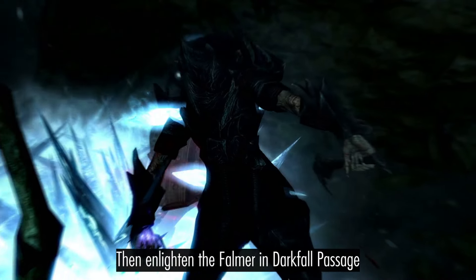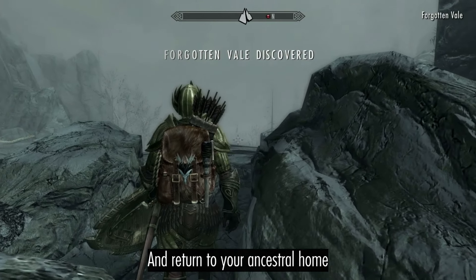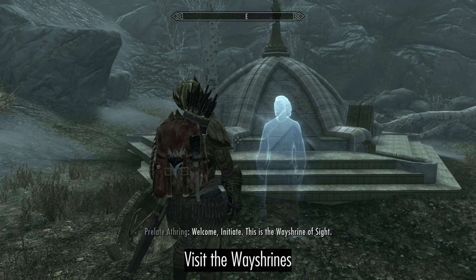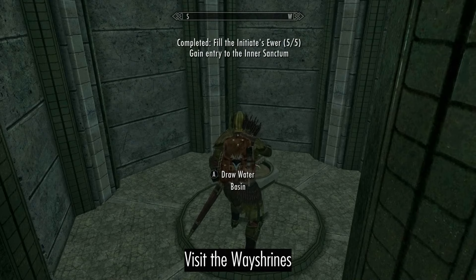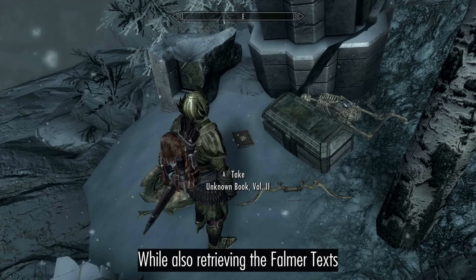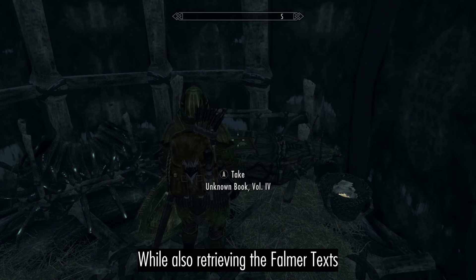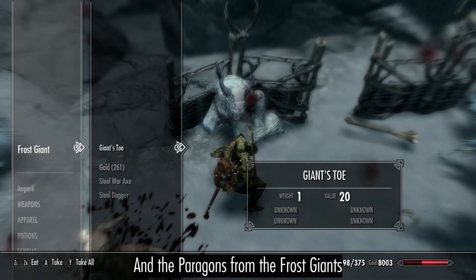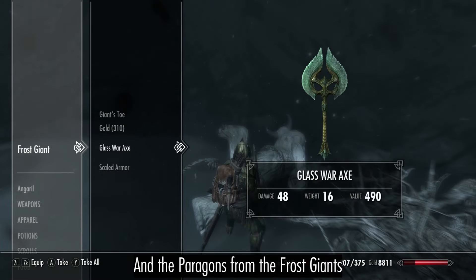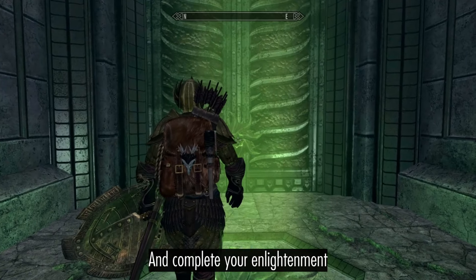Then enlighten the Falmer in the Dark Fort Passage and return to your ancestral home. Visit the Way Shrines while also retrieving the Falmer Texts and the Paragons from the Snow Giants. Then behold the Temple of Auriel and complete your Enlightenment.